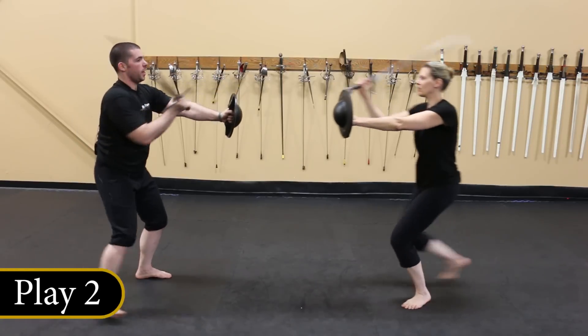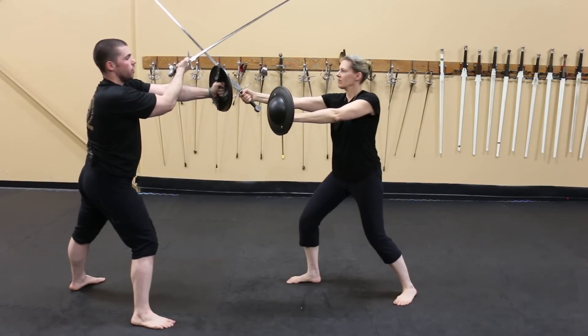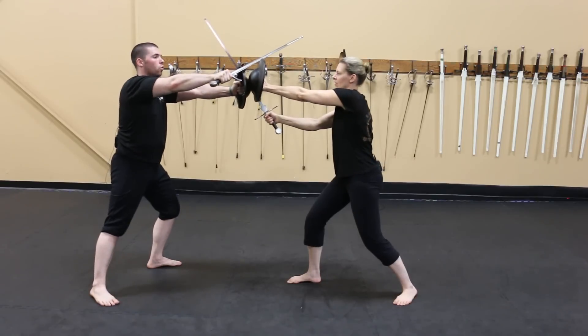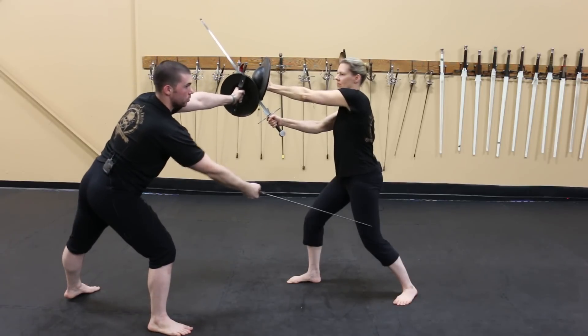Nicole strikes a true edge strike to my head. I receive her strike with an underhau. I strike Nicole in the face. Nicole receives my strike with her buckler. At this point, both of our bucklers are met. I leave the bind and I strike Nicole to her left leg.